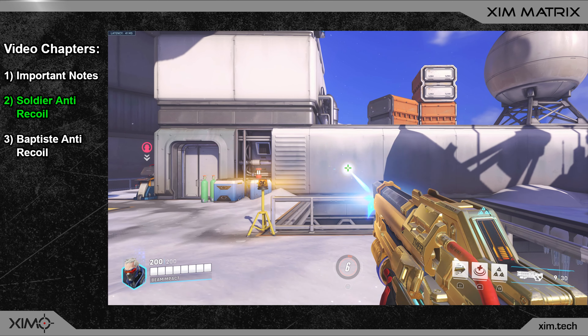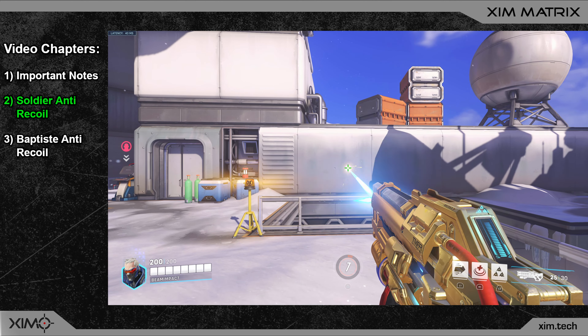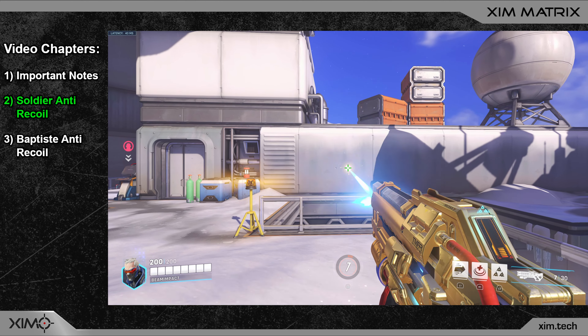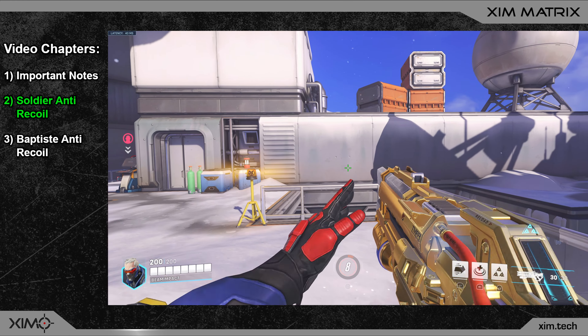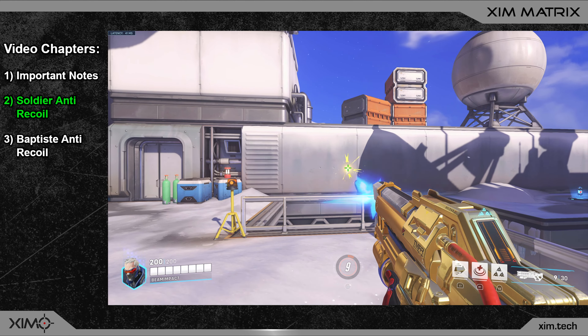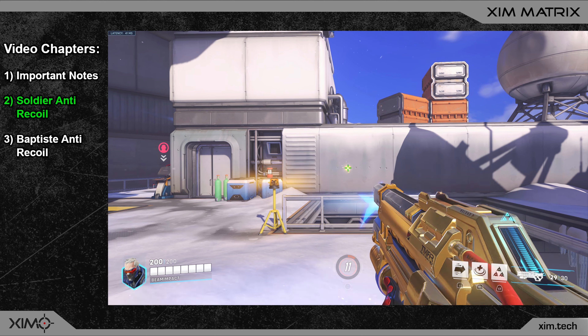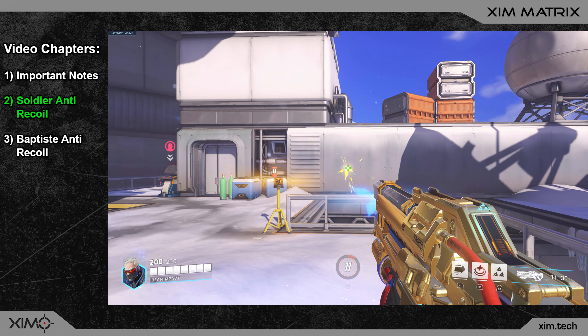The result is basically perfect — there is no more vertical kick, it's one straight laser. The weapon will of course still drift a bit to the left or right due to the randomized horizontal recoil, which sadly cannot be removed. As mentioned earlier, on Xbox you may have to multiply all magnitudes with a certain factor — I'm sure someone in the comments will share the multiplier.